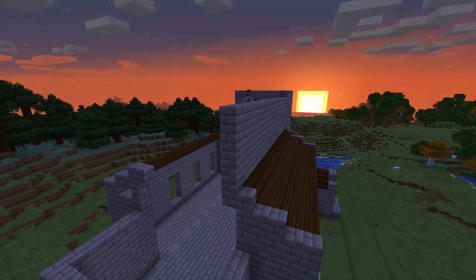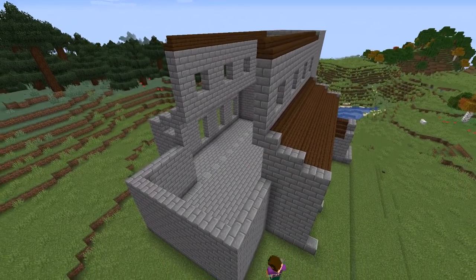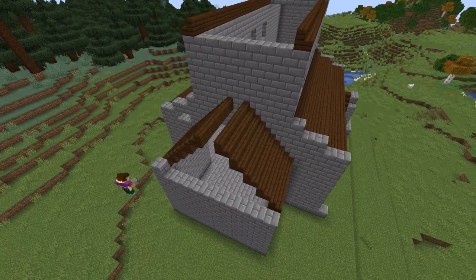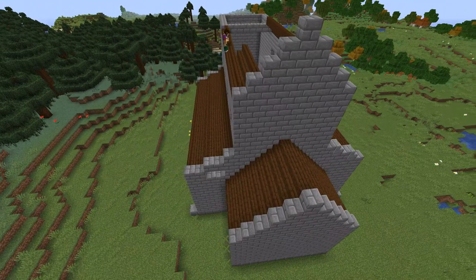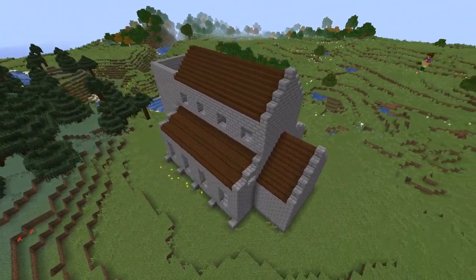We're now going to extend the central core of the church upwards and add some square windows which line up to the lower windows perfectly. We're then going to add a dark oak stair roof on the church apse, as I think the section is called, and repeat the process on the main roof. I think it's really starting to come together now, don't you think?